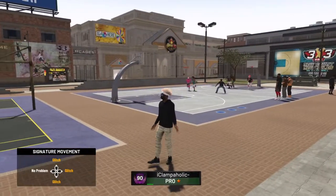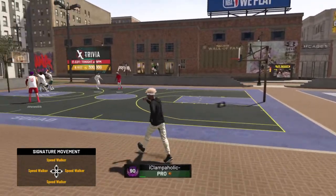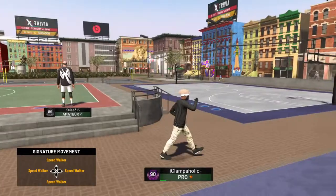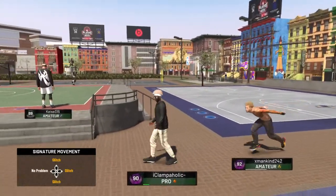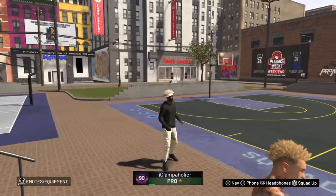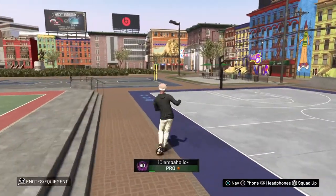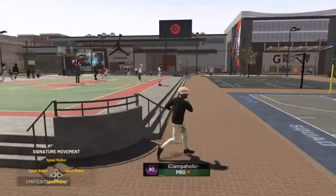Yo, what is up my army. I'm back with another video for you guys and in this video I actually figured out how to get the black face — pure black, not green. It's actually pure black. So if you made your dude black on 2K, as you can see it is black right now. Took me some time to figure out how to do, but I figured it out for y'all because a lot of you guys were saying how you wanted your guy to be black with a black face and it was green. But I figured out how to do it.